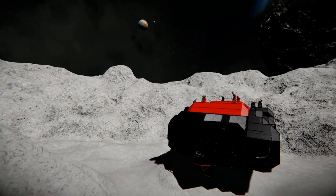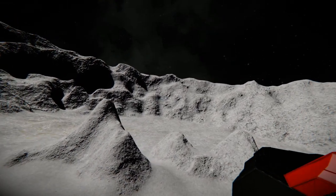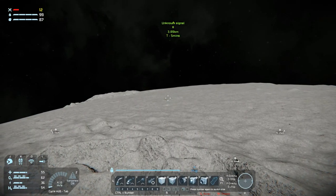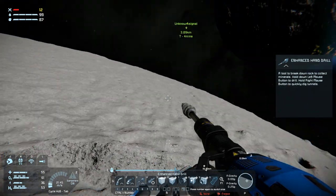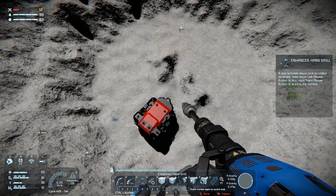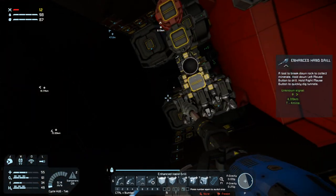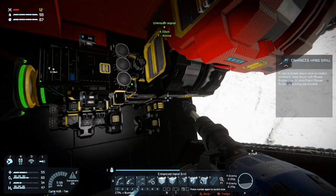We arrived at the moon at the end of season one and found this good-looking crater to set down in. However, there is absolutely none of the stuff that we came here for. There's iron and nickel and tons of it around the place, but I haven't found any gold, platinum, uranium, or anything like that. So I think we're going to do a little bit of mining for some iron, nickel, and silicon, and then we'll take off and go see if we can't find a better spot.